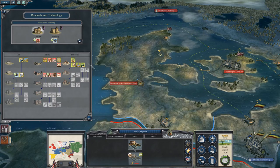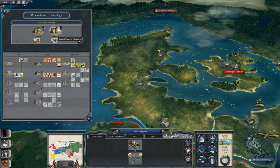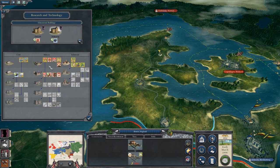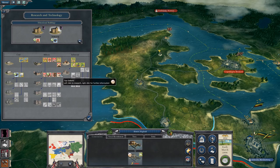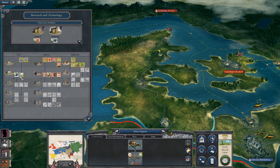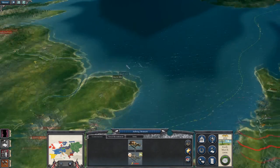Okay, so land drainage is researched. I can't get on to the next one because I haven't got a factory. So public schooling — yeah, it's a pretty good one to have in general. That only takes three turns.